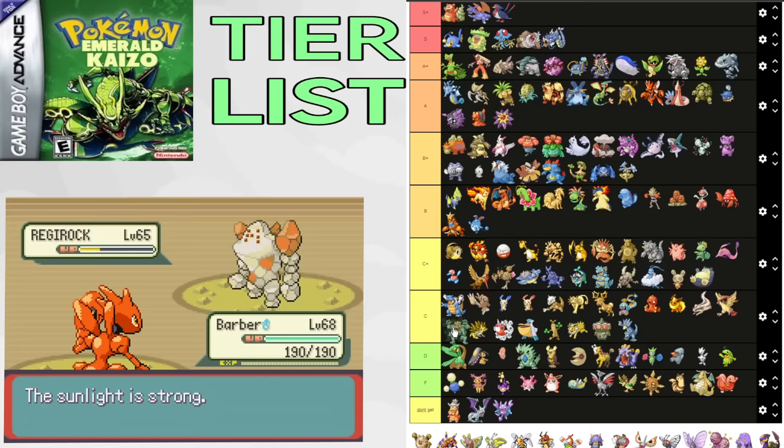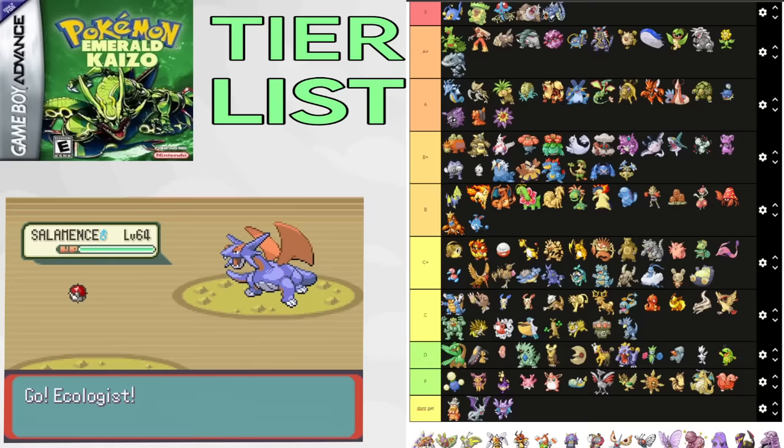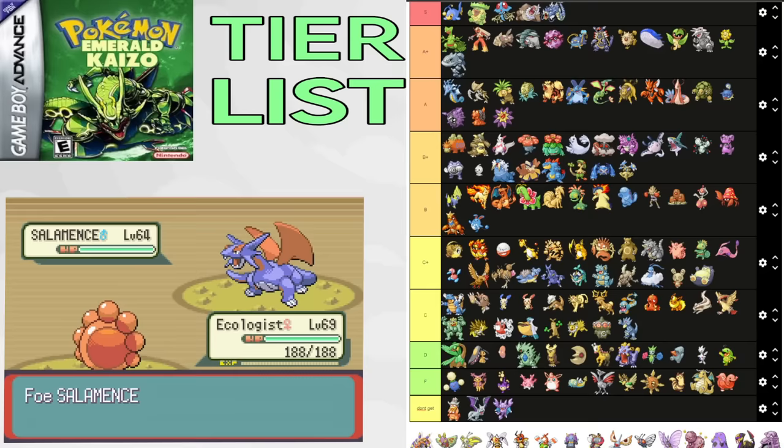Primeape is insane — commonly able to sweep Flannery, great for Watson's gym, great for random trainers with Reversal, a good double battle Pokemon, and can single-handedly sweep Norman. It gets tons of cool moves and sweeps various random trainers. Easily A+. Aridos is pretty good for Watson's split and can beat Wobbuffet, but it doesn't do anything significant and never really comes to any boss fight. D tier.